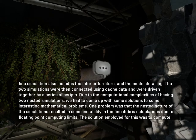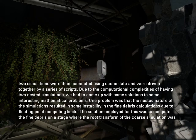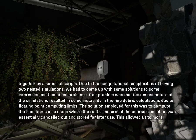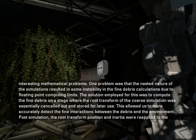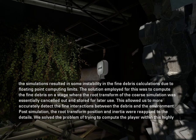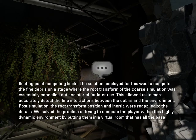Due to the computational complexities of having two nested simulations, we had to come up with solutions to some interesting mathematical problems. One problem was that the nested nature of the simulations resulted in some instability in the fine debris calculations due to floating point computational limits. The solution employed was to compute the fine debris on a stage where the root transform of the coarse simulation was essentially cancelled out and stored for later use. This allowed us to more accurately detect the fine interactions between the debris and the environment. Post-simulation, the root transform position and inertia were reapplied to the details.